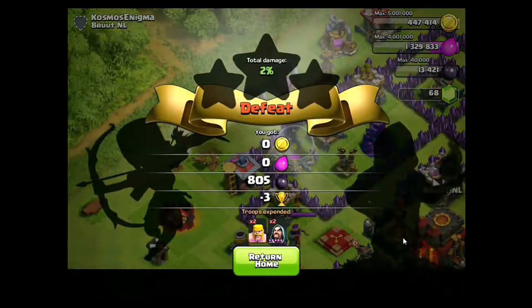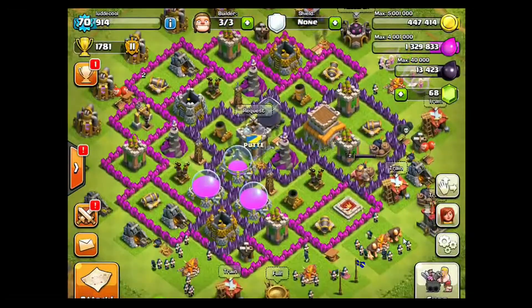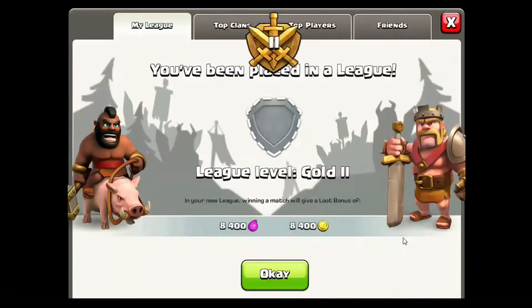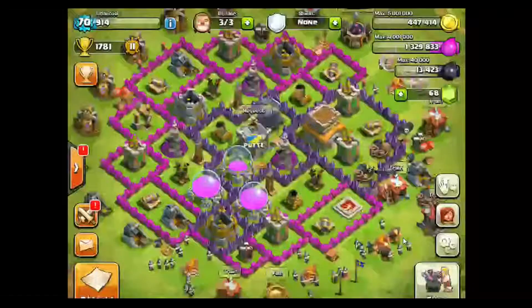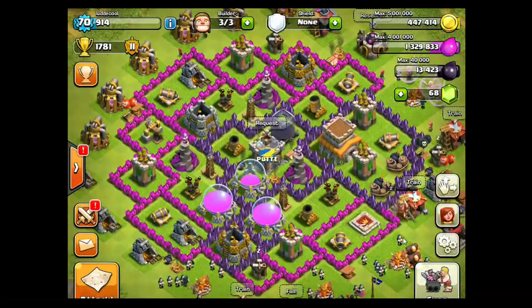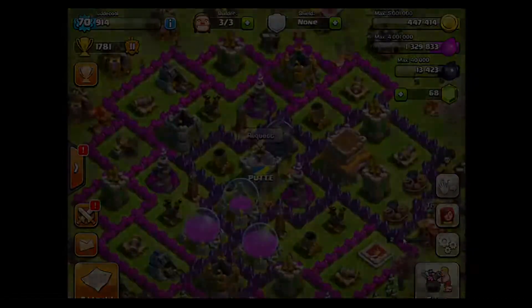I got 800 dark elixir and I'll do minus 3 trophies. That's far from what I've seen one of the easiest ways to get into a league. That's my guide — you can do it in a better way but that's just my way. Thanks for watching and we will keep on growing.